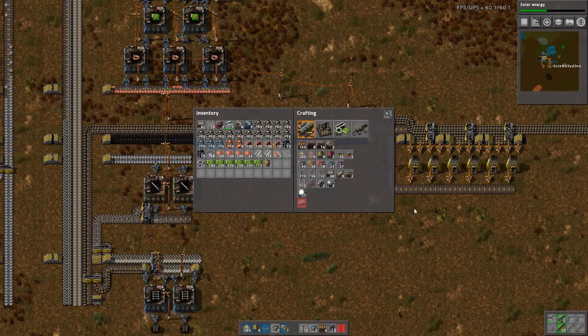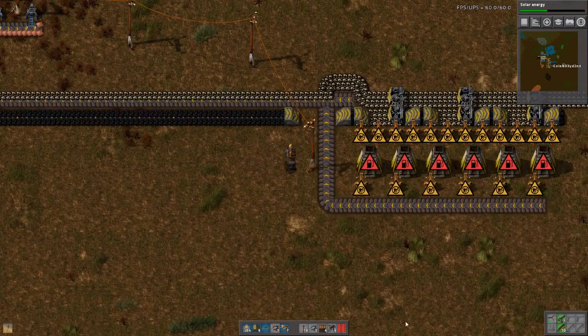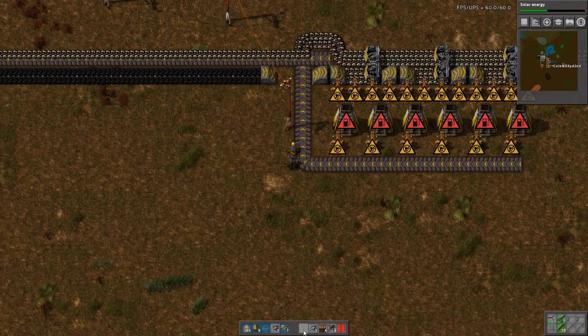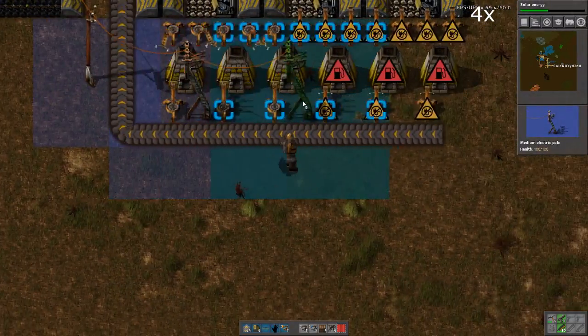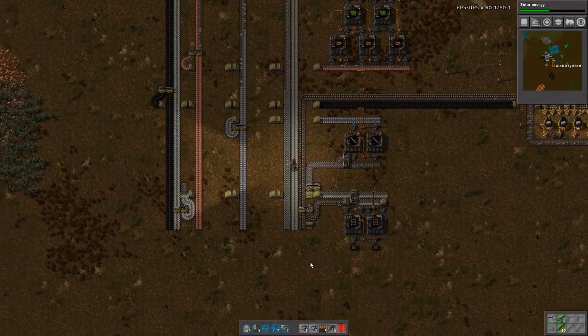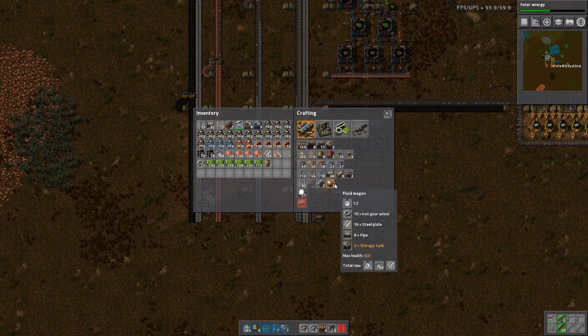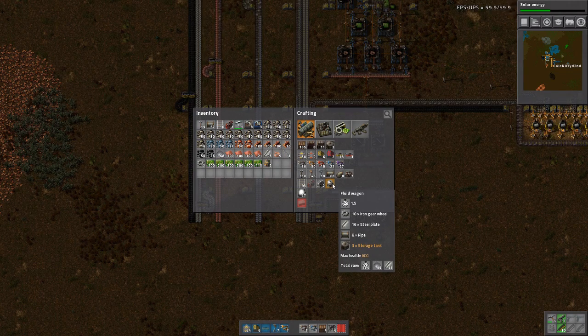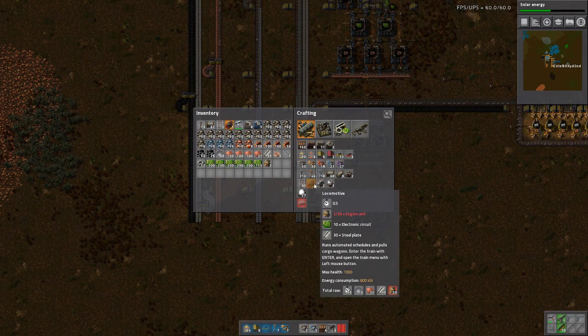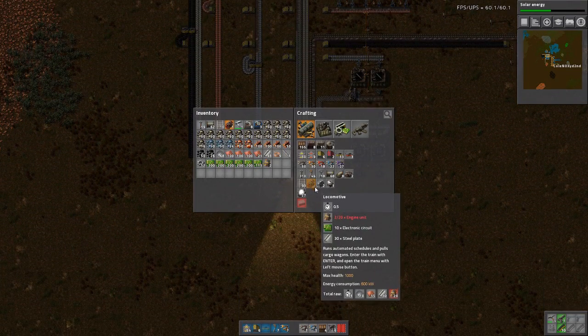I can build medium electric poles, so this can be powered rather than fueled. That's done. Next step — I need to set these up. Those are quite expensive.